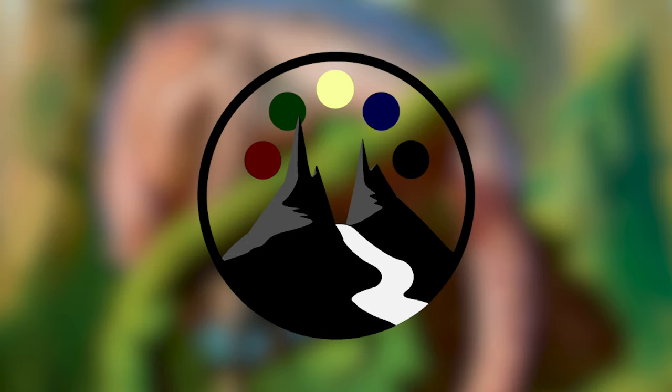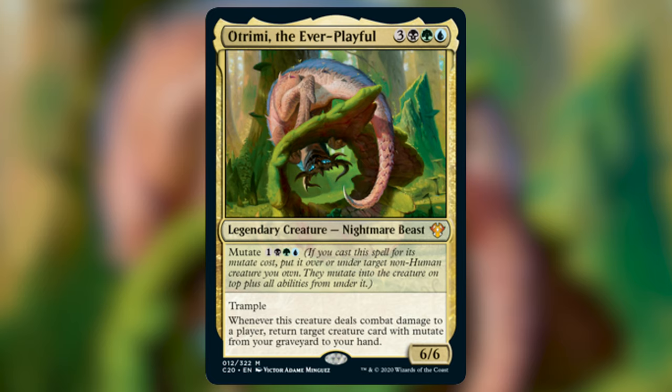Today's video is all about the new Commander 2020 pre-con Enhanced Evolution and its commander, Otrimi the Ever Playful. Otrimi costs 3 generic, 1 black, 1 green, and 1 blue mana to cast, and he is a 6/6 Nightmare Beast with Trample.